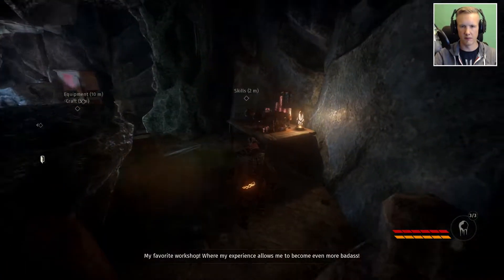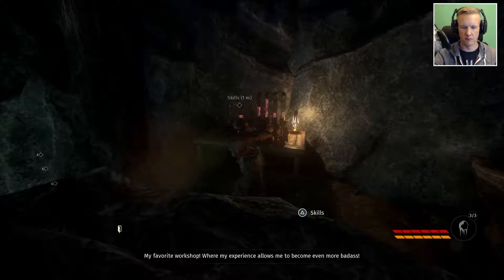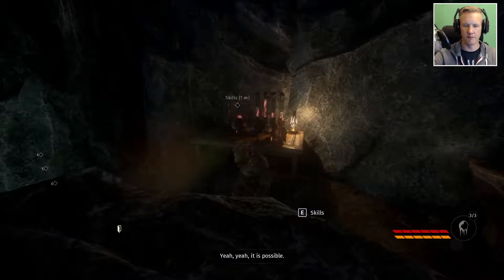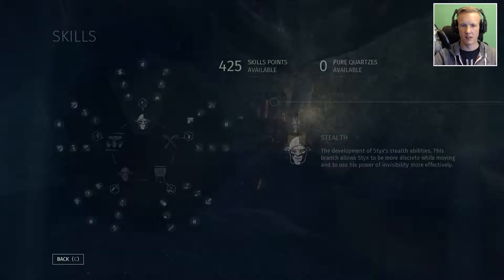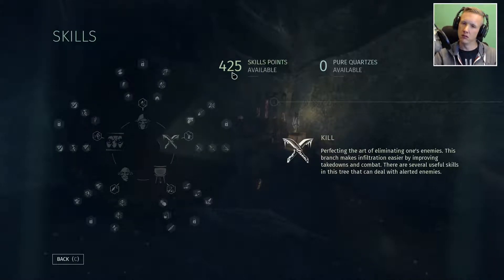Let's go ahead and have a look at our hideout. My favorite workshop, where my experience allows me to become even more badass. Skills. So I had to disconnect my controller there — it was skipping between controller and keyboard. And there's a sneeze coming, I can feel it in my nose. 425 skill power. Is that correct?